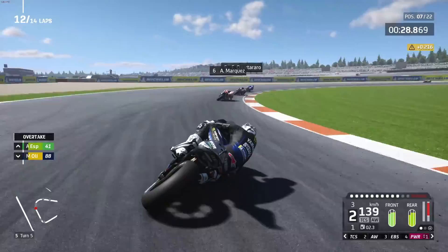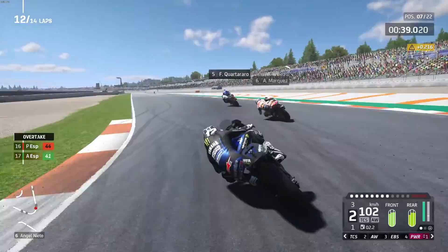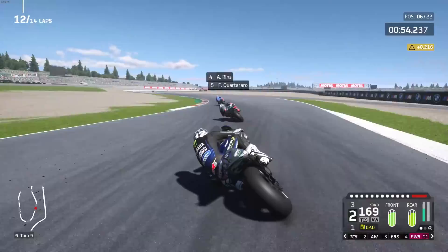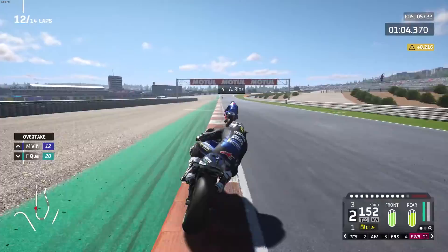I'm going to go wide into this bloody corner again. Alex Rins — I can see — is in an orthodox riding style from here. Need to line Márquez up here, get through as quickly as possible. Not sure if it's going to happen here, but we're trying. Oh, Fabio! That was close. Could we really get Fabio in this one as well? We can indeed — forces the Frenchman wide.